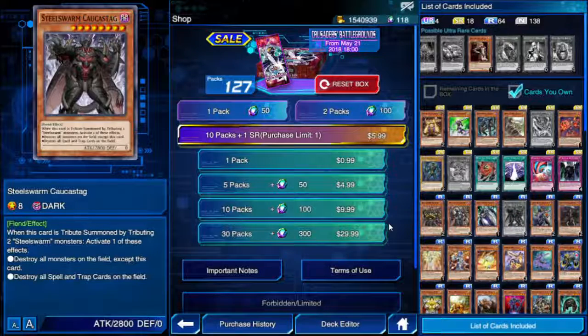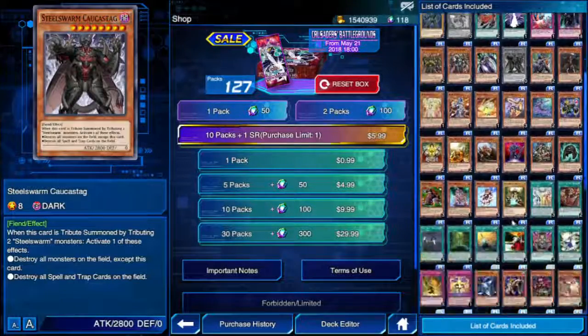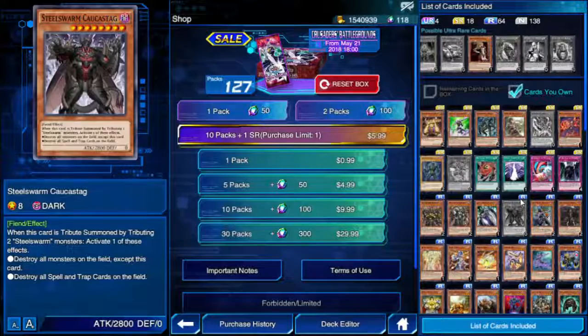Steel Swarm Caucastag — eight star. When this card is tribute summoned by tributing two Steel Swarm monsters — so it doesn't work with Genome, needs two specific monsters — activate one of these effects: destroy all monsters on the field except this card, or destroy all spell and trap cards on the field. The Steel Swarms know what they do and they seem to do it very well. I got at least one copy of every card.